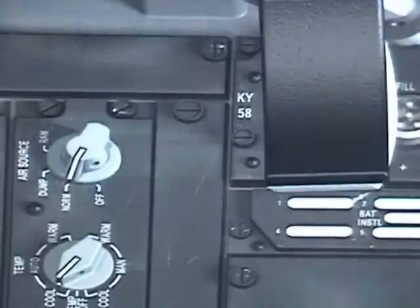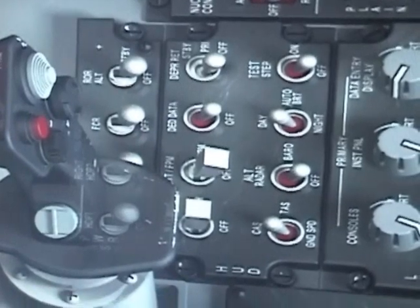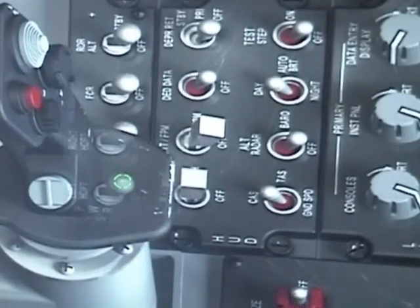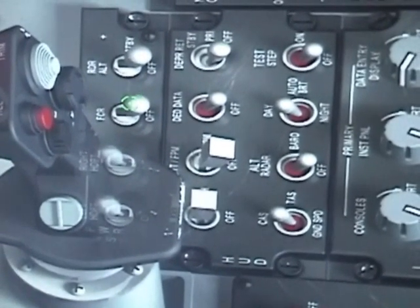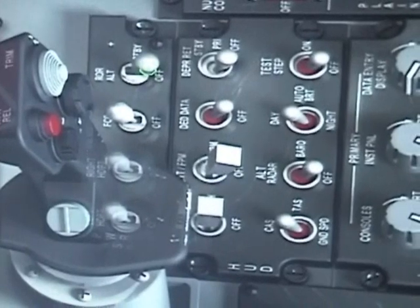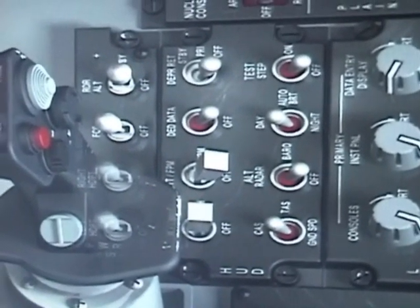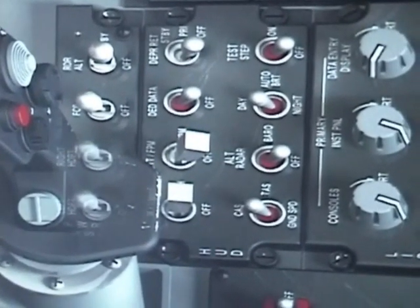Let's go out front and start working on our left and right fuselage. Set our hardpoint toggle left and right, our fire control radar, and our radar altimeter to standby. It takes a couple minutes to warm up, so we'll come back to it before we start taxiing.